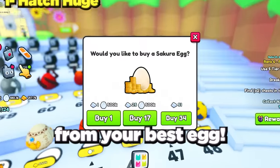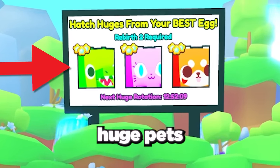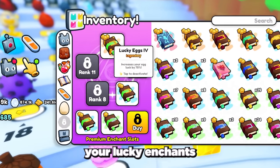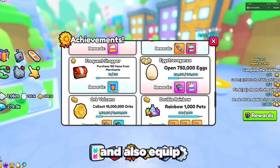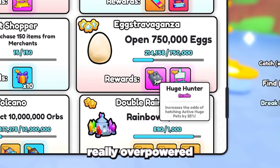The first way to get a huge is to hatch it from your best egg. All you need to do is rebirth twice and then open your best egg. There's a small chance you can hatch any of these huge pets, which refresh every few hours. To boost your chances, use your lucky enchants and potions, as well as buying the Huge Hunter game pass for Robux, and also equip the Huge Hunter exotic enchant book.